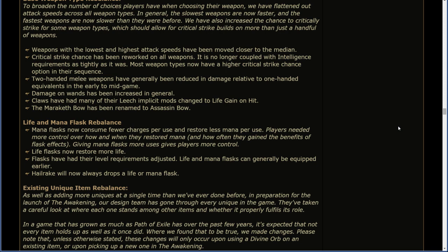Life and mana flask rebalance. Mana flasks now consume fewer charges per use and restore less mana per use. Players needed more control over how and when they restored mana and how often they gained the benefits of flasks — giving mana flasks more uses provides this control. Life flasks now restore more life. Flasks have had their level requirements adjusted; life and mana flasks can generally be equipped earlier. Hailrake will now always drop a life or mana flask.